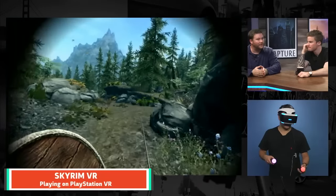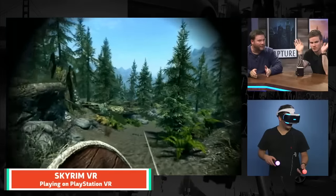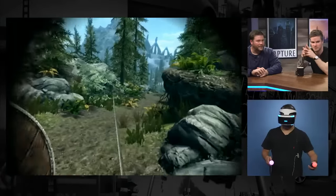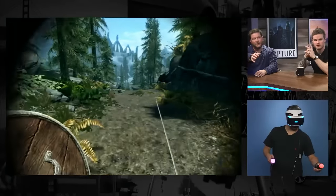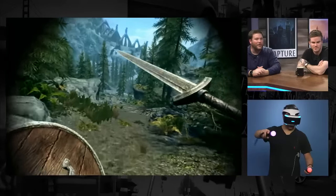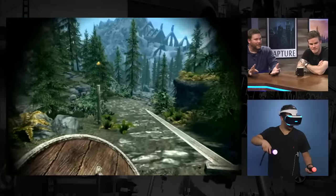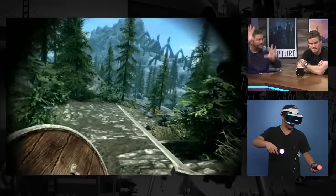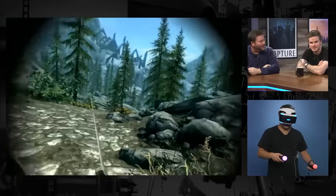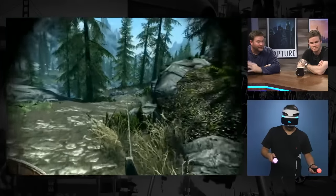Doom was a different experience from Doom 2016, but this is Skyrim — everything in Skyrim, and it's all there. The world exists as we remember it, just reworked a little visually for VR. Even something subtle like twisting your arm and moving the sword around — you were never looking at your weapons from all angles before. If you pull up magic, the ability to cast in any direction you want is remarkable to experience.